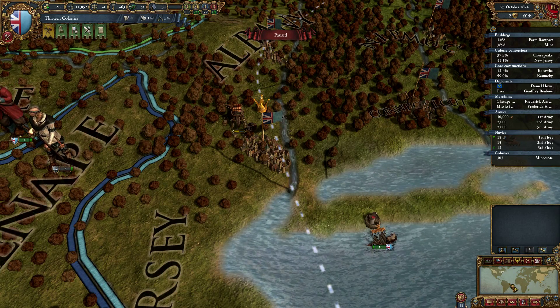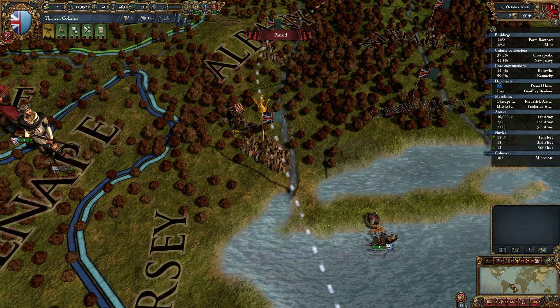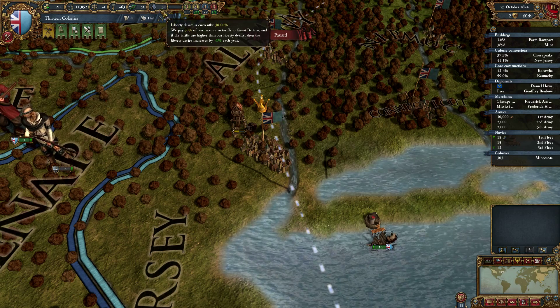Hello everybody, my name is Dr. Riva. Welcome back to Europa Universalis IV, playing as the 13 colonies. We're on our way to forming the US of A.